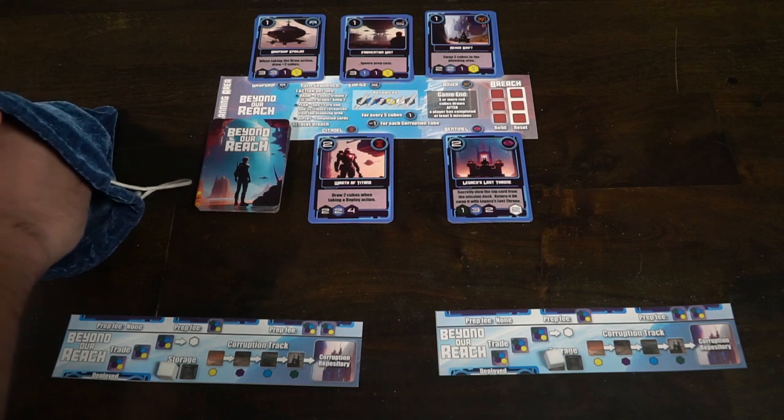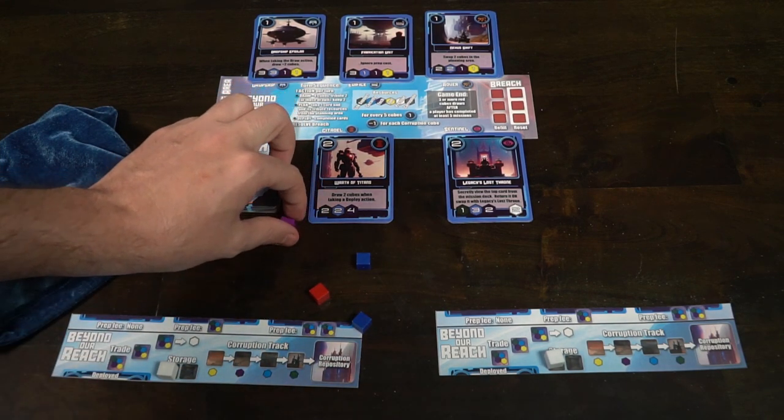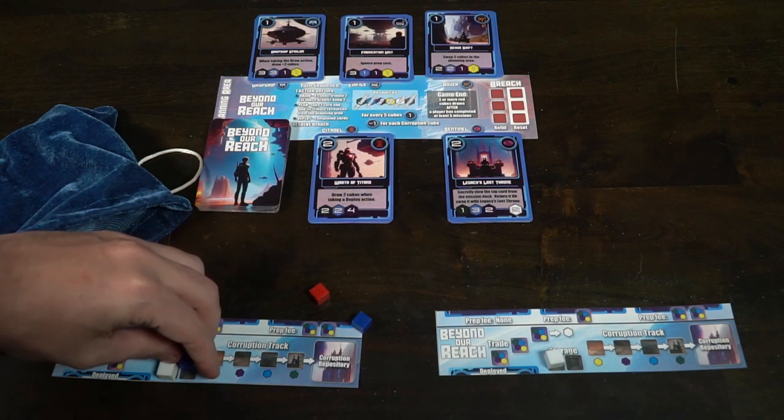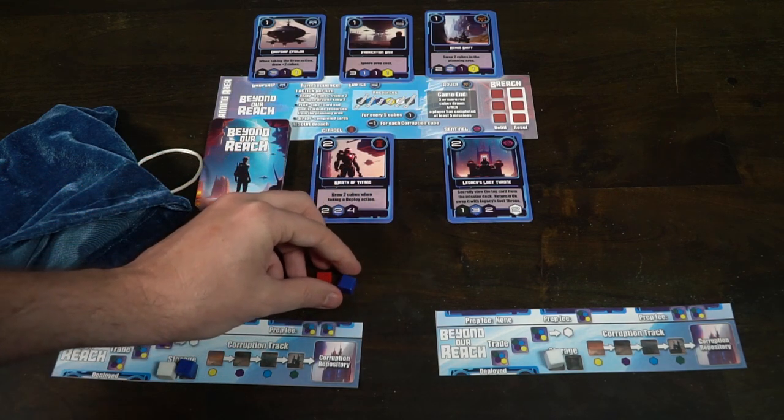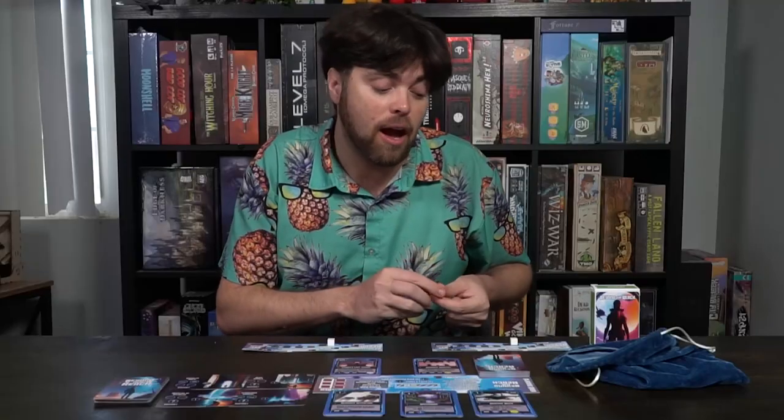After five are set down on your field, that is the way that the game will end. In order to draw, you're going to take a number of cubes from the bag — typically four cubes. You'll pull out four cubes, then you will select two of those cubes, placing them on either the cards on your field, in your storage area, or in your trade area. The other ones you are going to place down on any of the five face-up mission cards on the main game field, which would end your draw action.